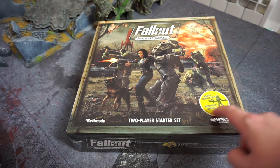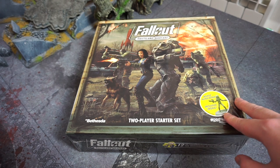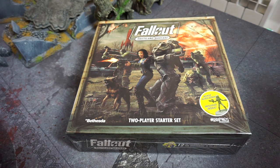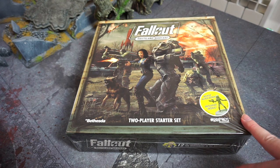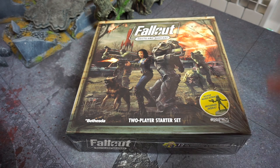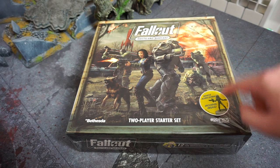I only know that because it says 2018 there and includes a bonus Zetan alien from Fallout 3. It's a miniature skirmish game based around Fallout 4 specifically. You can play it as a normal skirmish game — you make a crew of survivors, super mutants, Brotherhood of Steel, raiders, robots and pit them against each other. There is a single player mode with an AI deck, and a kind of long-term campaign mode where you build up a settlement, which is the one that interested me the most.